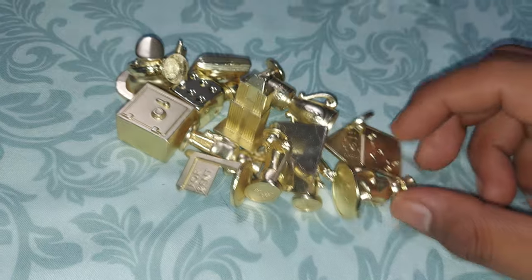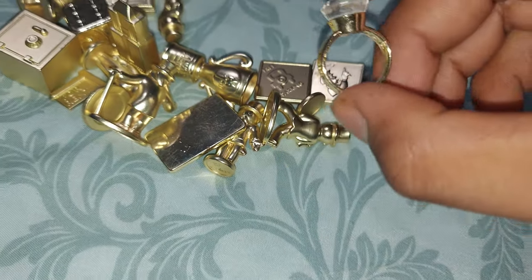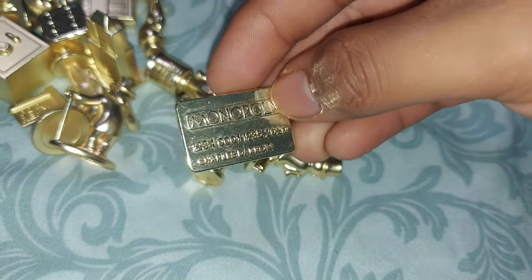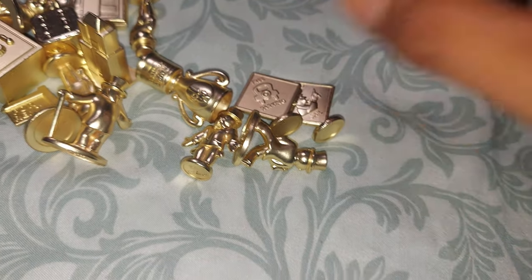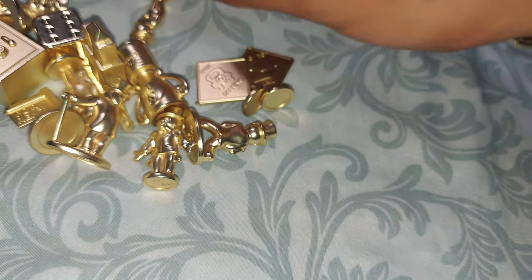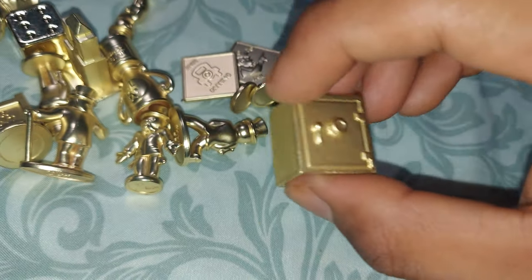Next we got the golden tokens. The first one is a golden diamond ring. The next one is a very tiny golden Monopoly credit card. Here we got a pack of Monopoly money. And now we got a safe, where you keep all of your money, you know.